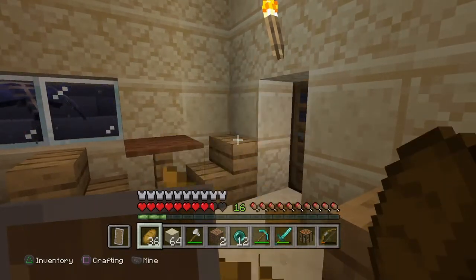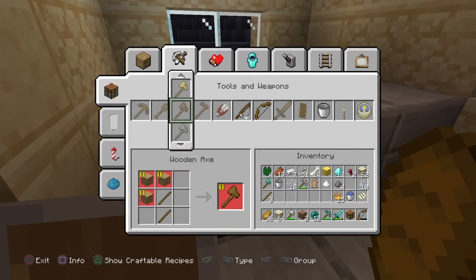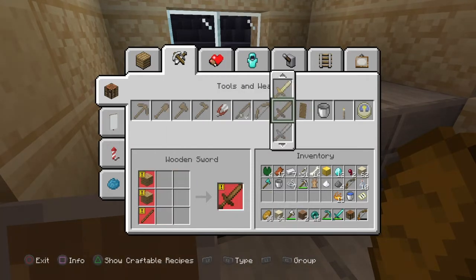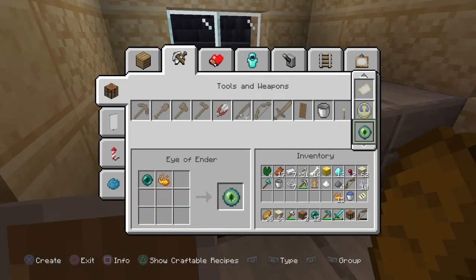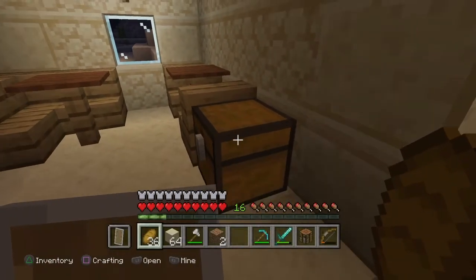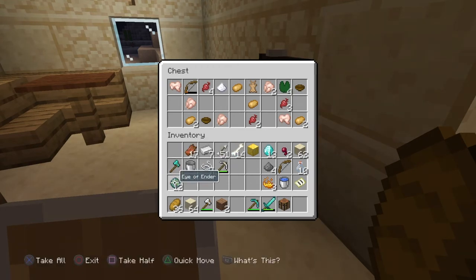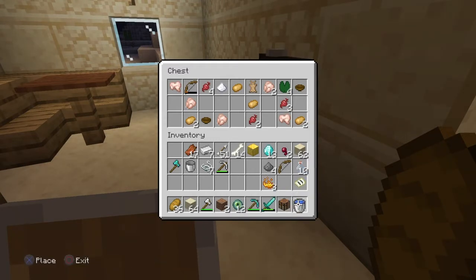At this point we've got 12 ender pearls — I'm not going to show you the entire grinding process. Be patient with it, it took me days as well. Now we're going to create our eye of enders. Notice we need the blaze powder to do that — we need 12 of them. Easy as that. One thing I messed up on: I do have another bucket but I didn't put water in it, so please do that — you're going to need that in a little bit. There's also a chest to put things away that you don't need. I already created the bow so I can shoot arrows at the pillars, which I'll show you in a bit.